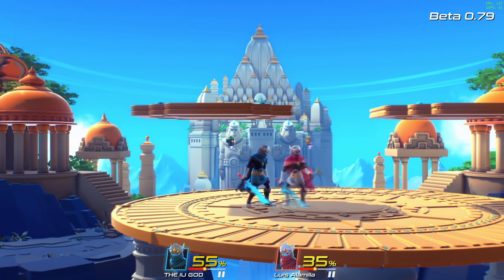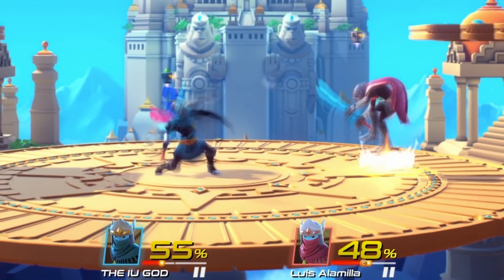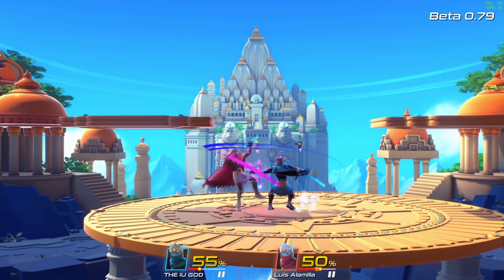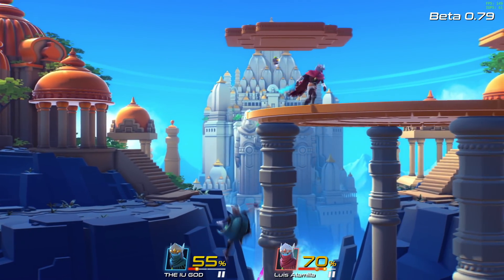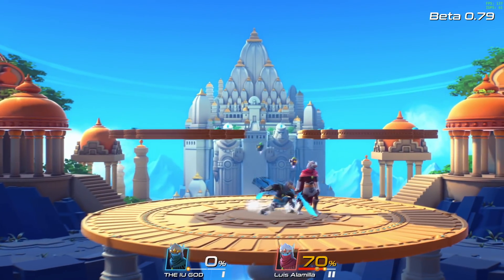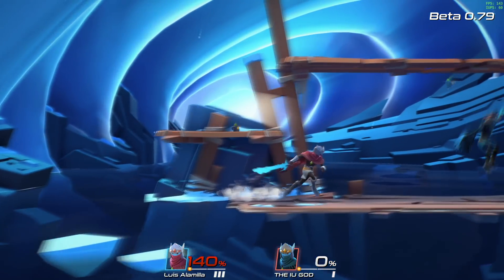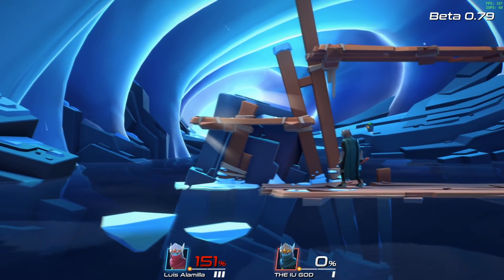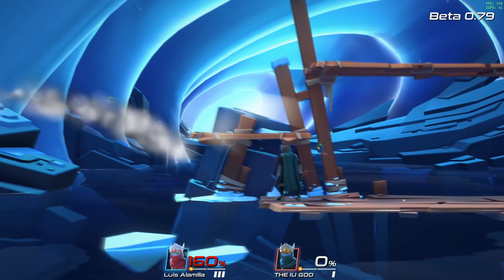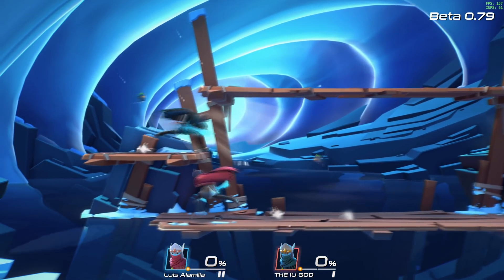Returning back to the gameplay, you'll notice that Brawl Out also adopts the percentage meter popular in Smash Bros. It works similarly in the sense that the more damage you have, the higher your percentage and the bigger your knockback — although in my playtime I didn't always find this to be true. There were moments where I was landing hard smash attacks on enemies with 150% or higher and they were still able to come back pretty easily, so there's definitely some polishing to be done in terms of balancing the knockback and percentage meter.